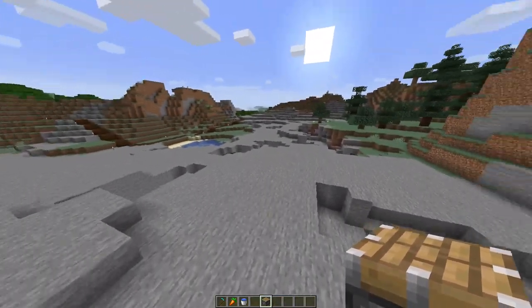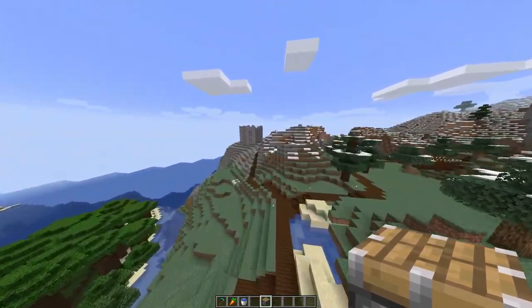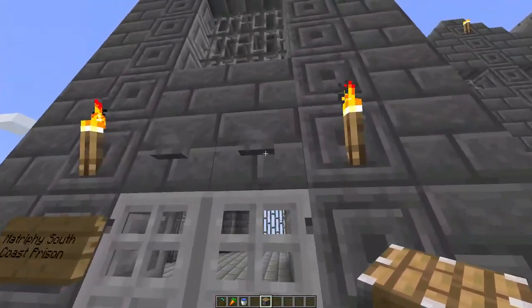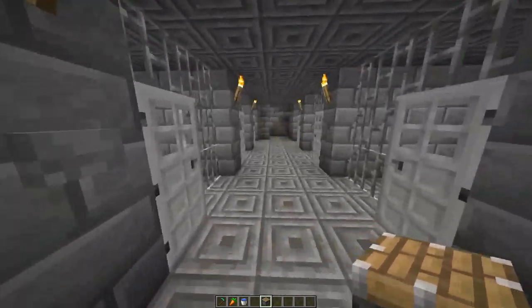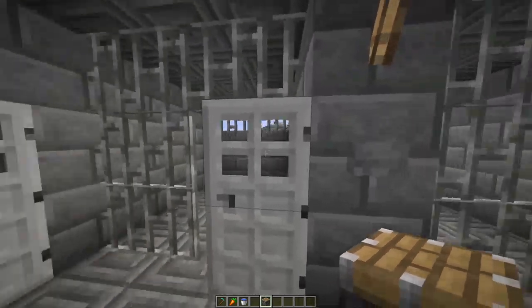Back at the entrance of the mine, we go off to the right to the south coast prison. As you can see it's a lot more intense — this is more dangerous territory, so the more rugged criminals come here. There's no solitary confinement, just two floors, but the cells are a lot more intense.